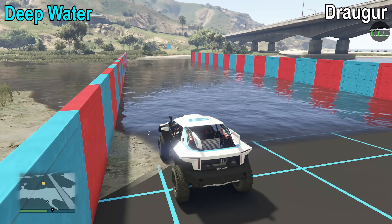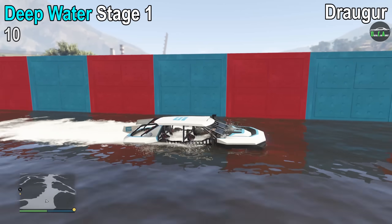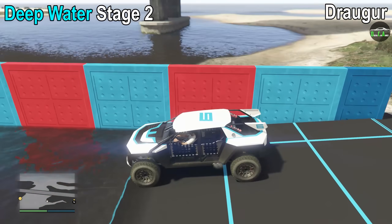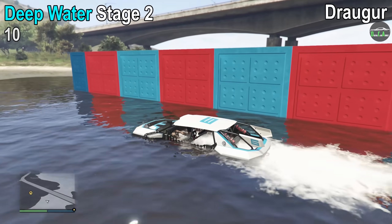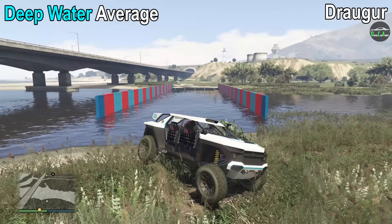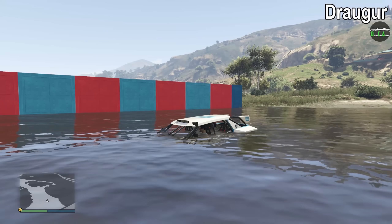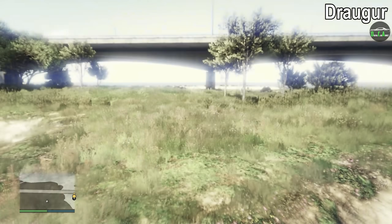Next up we have deep water testing. For stage 1, it makes it to the end which gives it a 10 out of 10. In stage 2, which is the deeper side, the Draugr impressively makes it to the end as well, again giving it a 10 out of 10, for an average of 10 out of 10 overall. For those wondering about the snorkel upgrade — like most vehicles in GTA that offer this upgrade, it unfortunately does not work, and the Draugr will die if you leave it in deep water for too long.